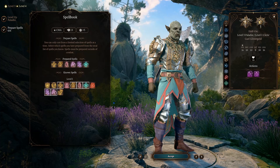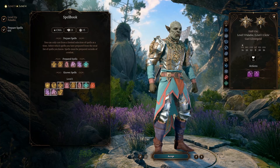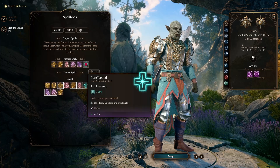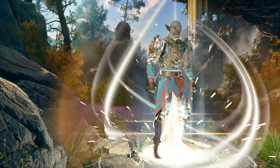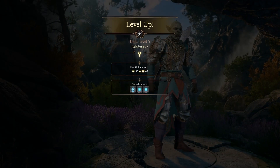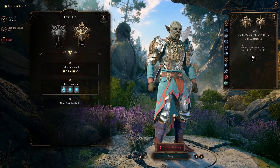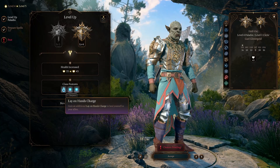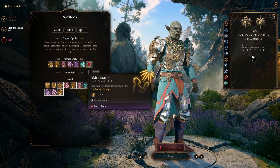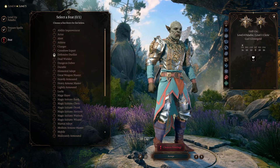Our spell slots expand and we get an additional spell that we can keep prepared. You can pick whatever you want. This added Cure Wounds automatically — we'll just use that and say our Paladin will be a vengeful healer with Lay on Hands, Cure Wounds, and Healing Word. At Paladin level four, we're going to get another Lay on Hands charge and some more spell slots. The key here is we're going to get a feat.